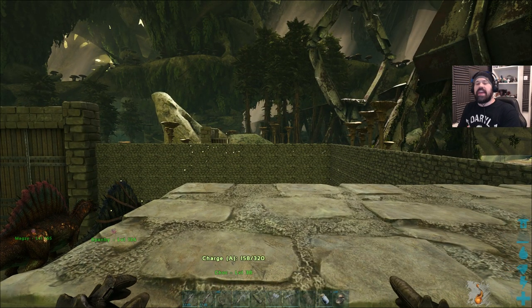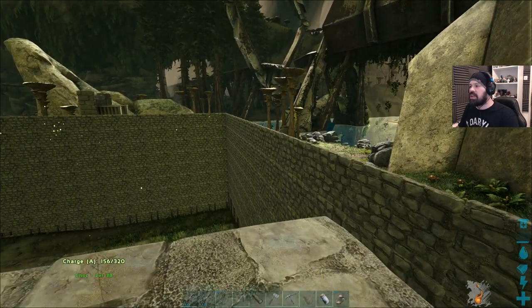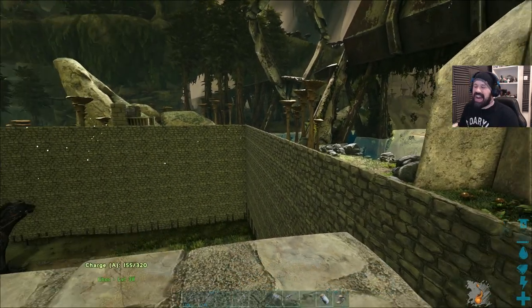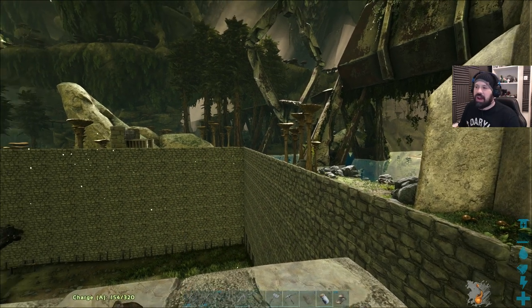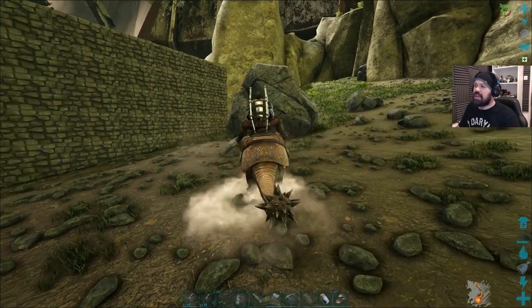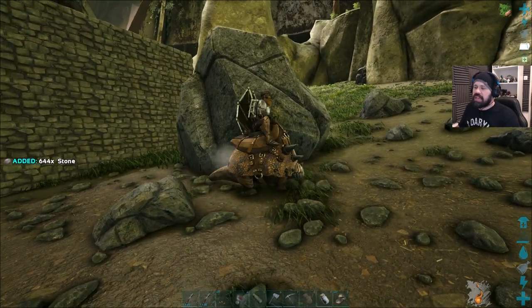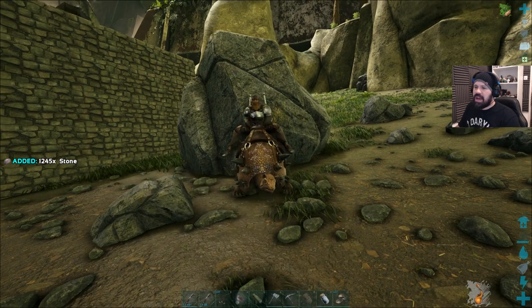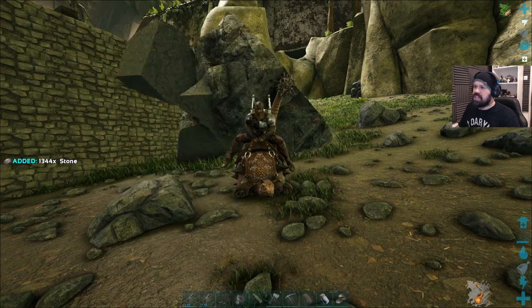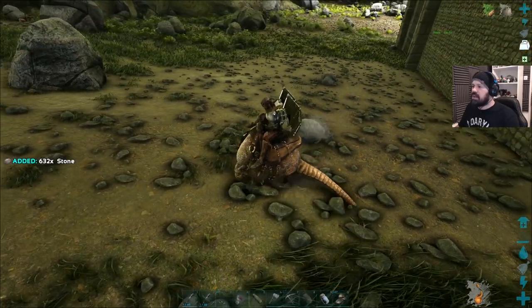The main focus this episode is the greenhouse, but if I spot a crab we're also going to try to tame it. I'm nearly out of stone — I just collected a couple thousand flint and we're going to have to get a couple thousand stone. I'd feel good if we can make it to about 10,000, that would be pretty epic.